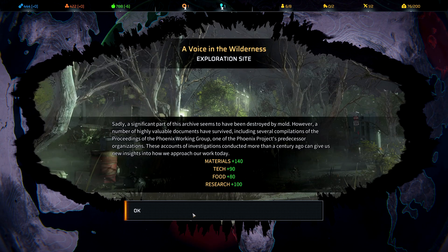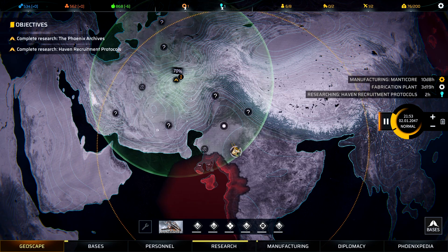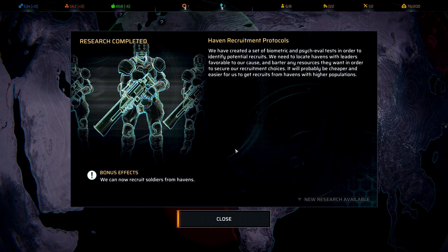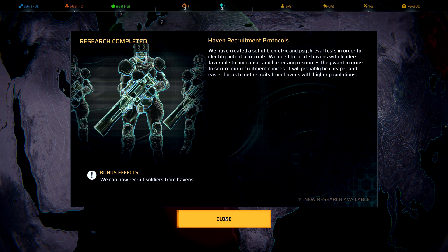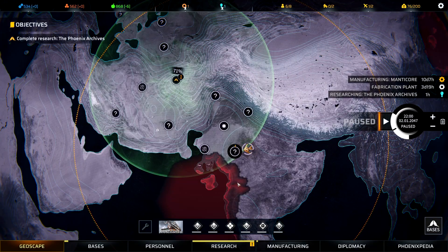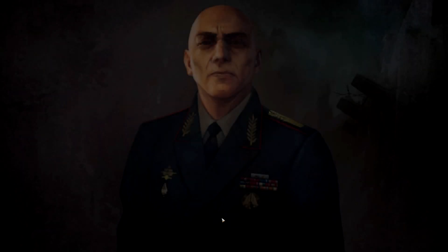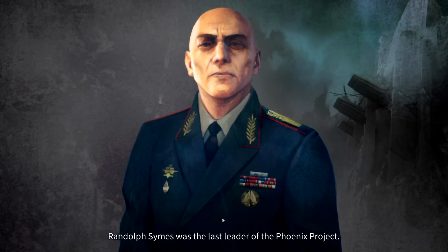Search the bunker — it's okay. The Manticore is being produced, so I do have that. Haven recruitment protocols — we can recruit soldiers from havens if we see a little icon there. Great research complete.